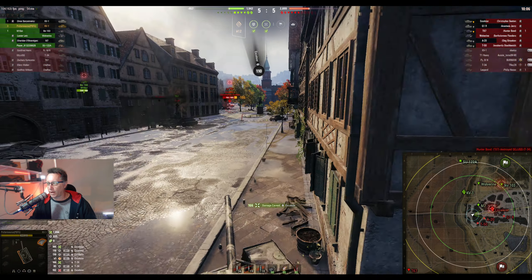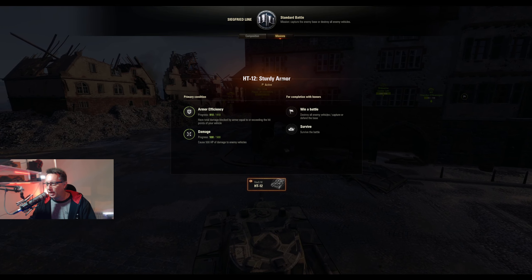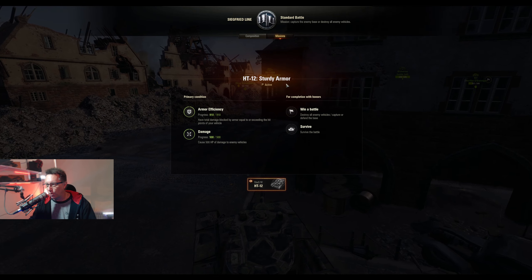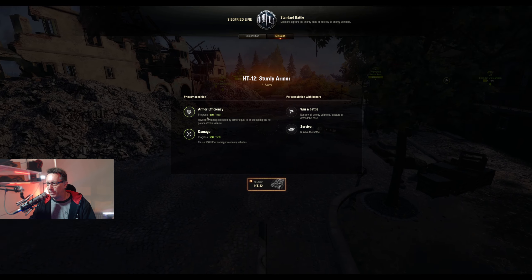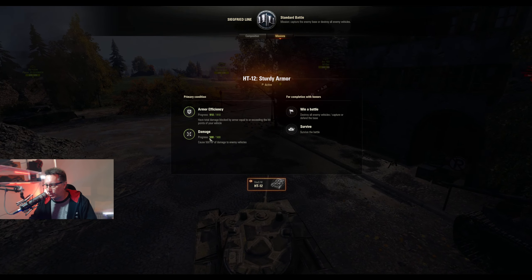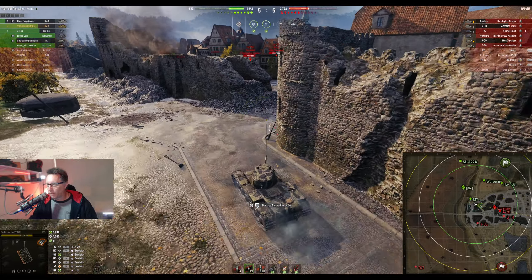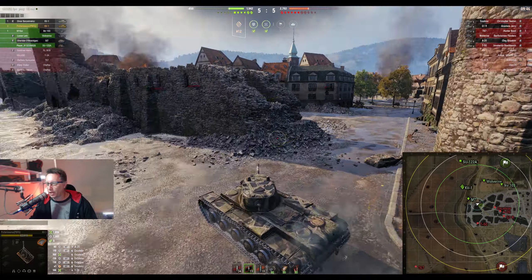He puts another one into the Excelsior and he's looking good for a mission as well. He's on mission number 12 for the Stug — sturdy armour. He needs to bounce 910 hit points, which he's already done. He needs to do 500 hit points of damage, which he's already done. If he wins and survives, he'll get this mission with honours.